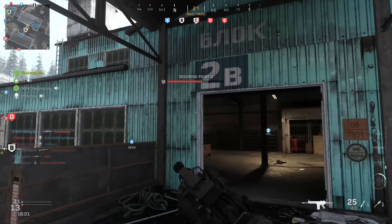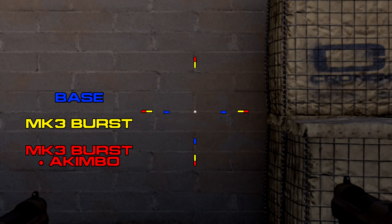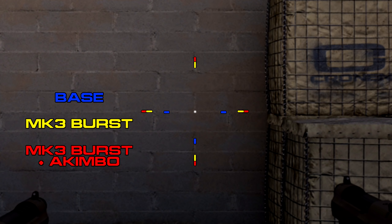Next up, with the Mark 3 burst mod, there was a significant hip spread increase. I'll show you the comparison here — this is all post-patch. The base hip spread is actually pretty tight on the Renetti, but as soon as you add the burst mod it really widens that hipfire spread a lot. They also increased the hip spread while using Akimbo and the Mark 3 burst together, and you can see it's even a little bit wider than the standard Mark 3 burst hipfire spread.